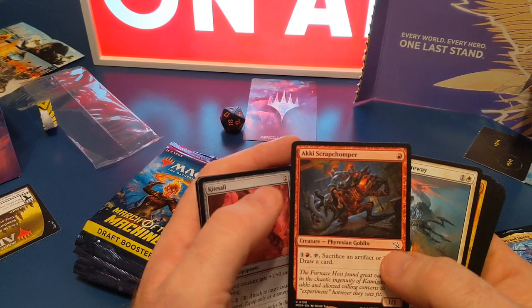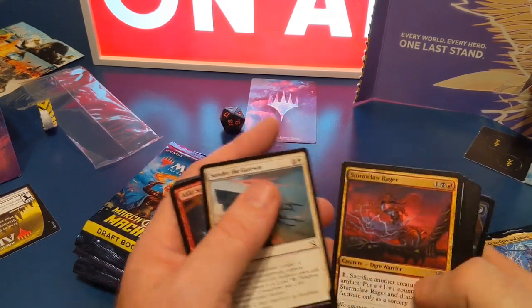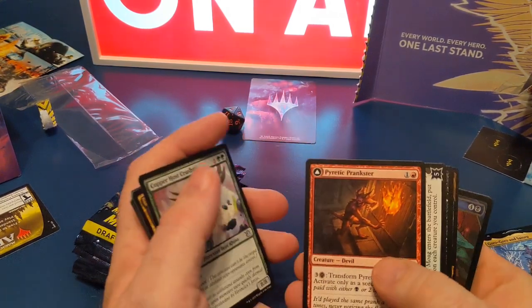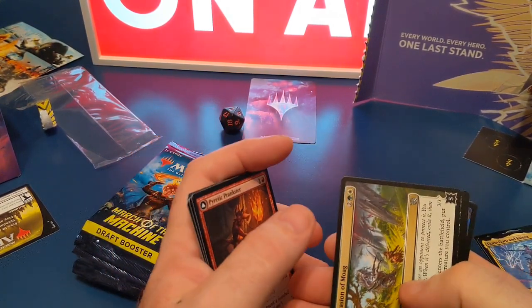I like fancy cards — that's nice, I like that. How are we going to get anything good in this one? I think we've got a foil.